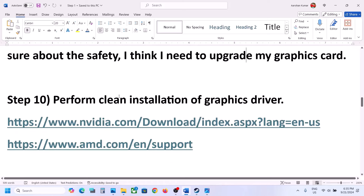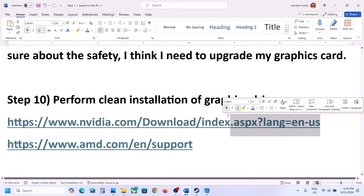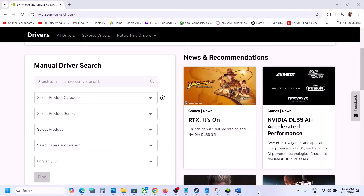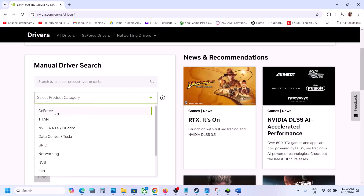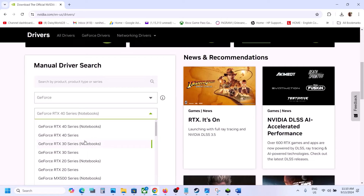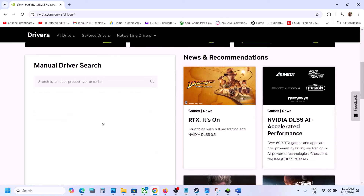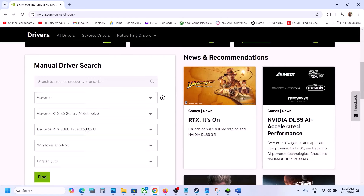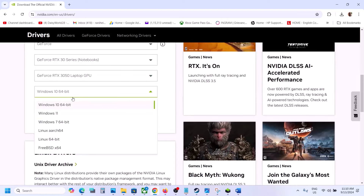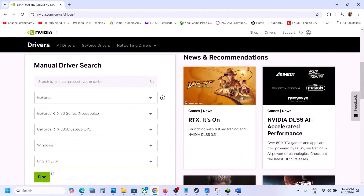The next step is to perform a clean installation of your graphics driver. If you have an Nvidia card go to the Nvidia website; if you have an AMD card go to the AMD website. On the Nvidia website, select your product category — for me it's GeForce — then select the right product series, select your specific graphics card, and select the right operating system, then click Find.